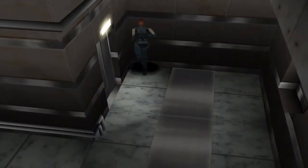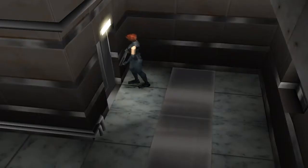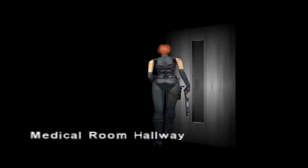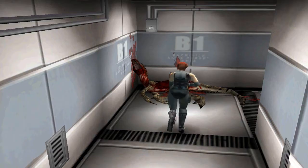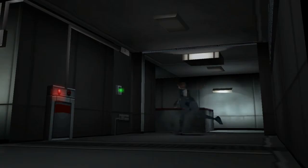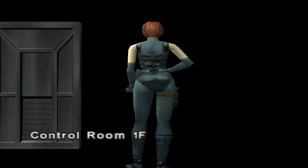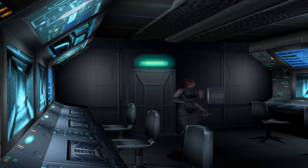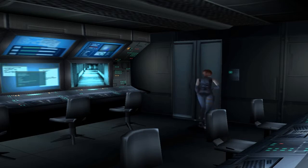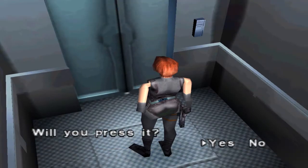I'll head to the stairs then. To the medical room hallway. Let's head up the stairs to the control room hall. And then from here we can go into the control room. Use the elevator. Where's Rick? That's weird, where'd he go? Use the ID card. Alright, into the elevator we go. There's a button, we press it.